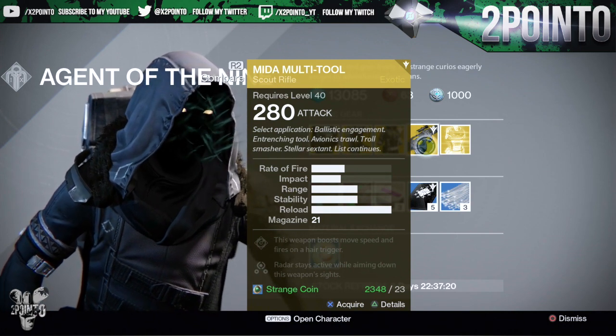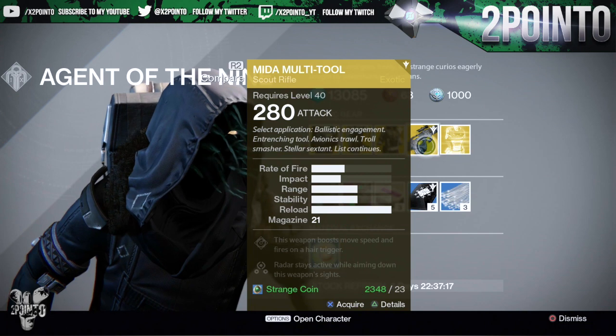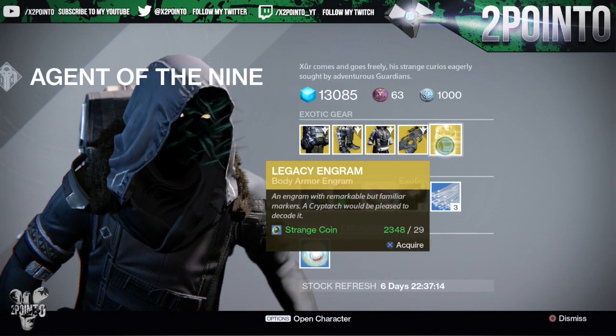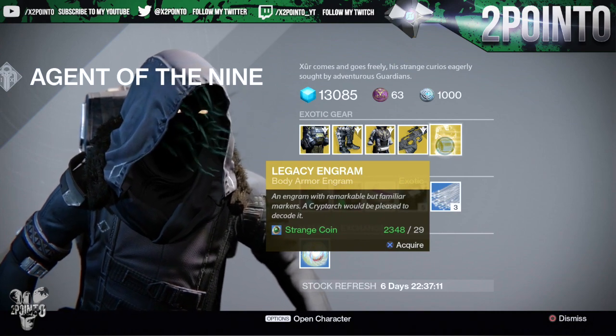The weapon of the week is the No Land Beyond — sorry, the Minor Multi-Tool. The weapon boosts move speed and fires on a hair trigger, and the radar stays active whilst aiming down the weapon sights.